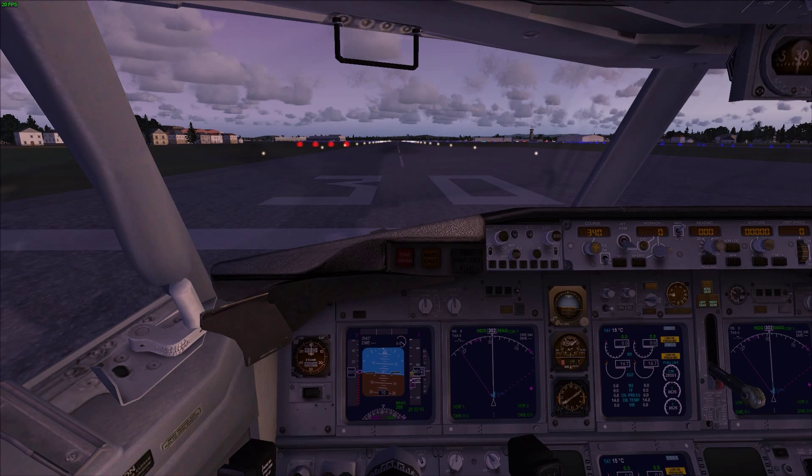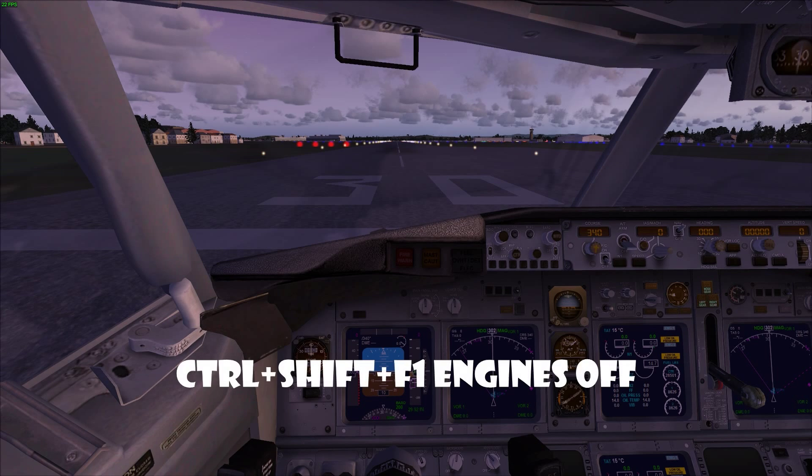When you start your craft it's going to look like this, apart from you'll have your engines on. The first thing you want to do is press Ctrl+Shift+F1 — that will turn your engines off and kill your engines.